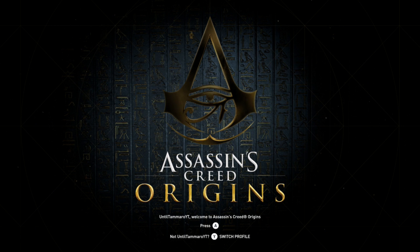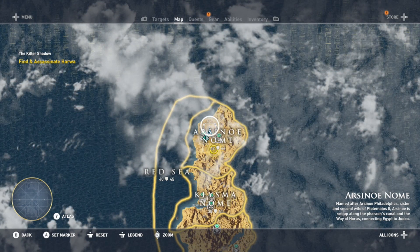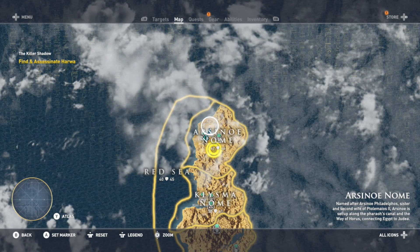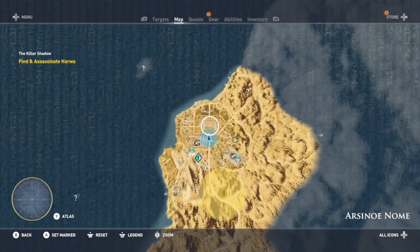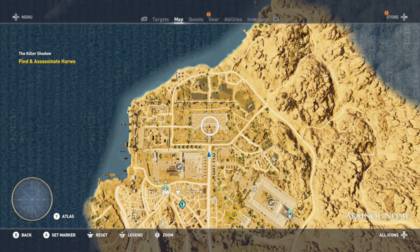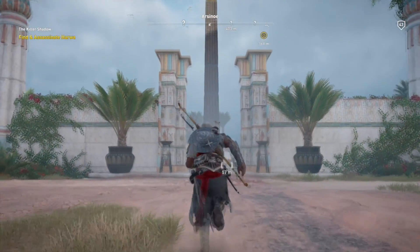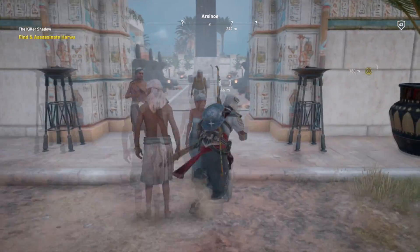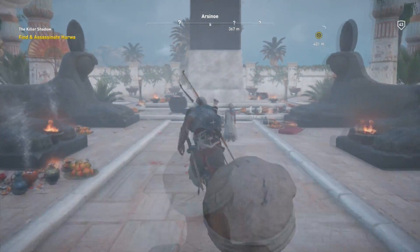First off, I'm going to show you where the Arsenault's Obelisk is, and then explain how you can tell what time it actually is. We're going to be in the Arsenault Gnome, and what you'll notice is that the actual obelisk isn't a specific landmark on the map. It just happens to be this random location in Arsenault. The obelisk is basically a big sundial, so it uses a bunch of lines drawn on the ground under it to reflect shadows and tell the actual time.